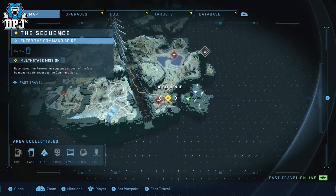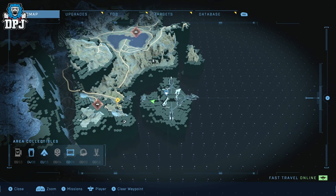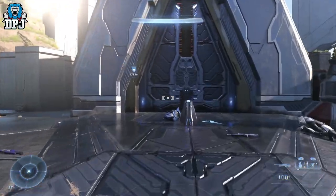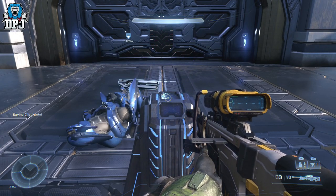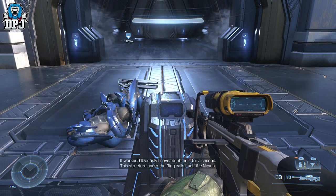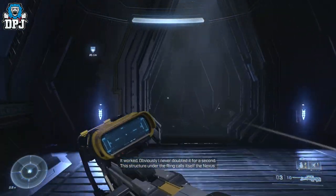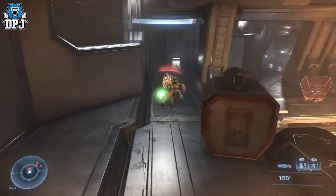The Command Spire is part of a multi-stage mission which starts with a sequence where you need to gather data from four beacons to enter the Command Spire. Once you've done that you'll get the Nexus mission, which then progresses you to the Command Spire mission. While you're here you may as well grab this skull because once you complete the mission I'm not sure you can go back for it, so get the sequence mission done so you can enter the Command Spire.